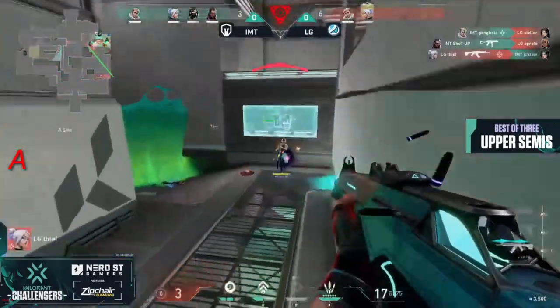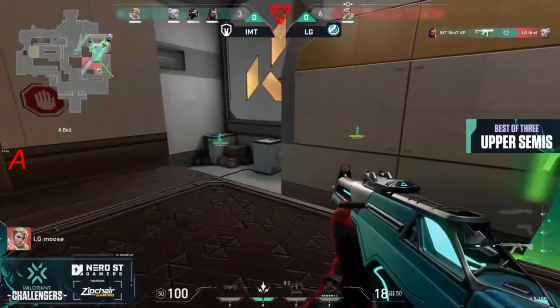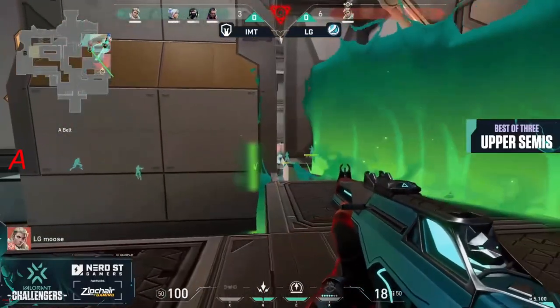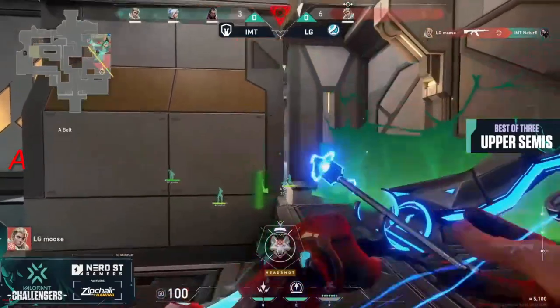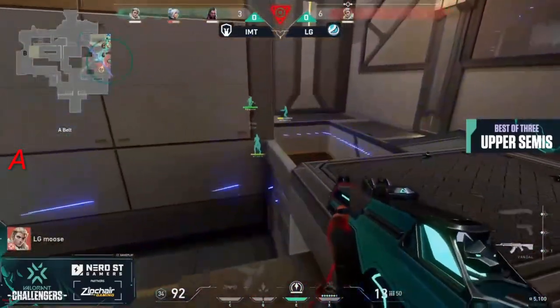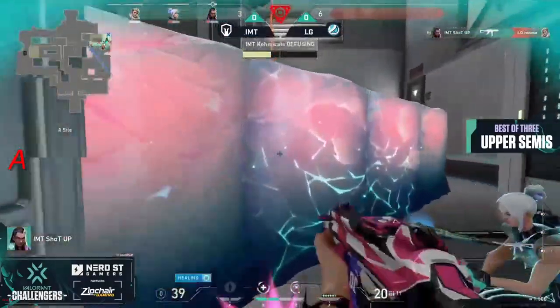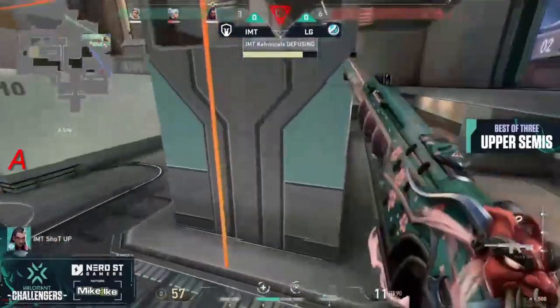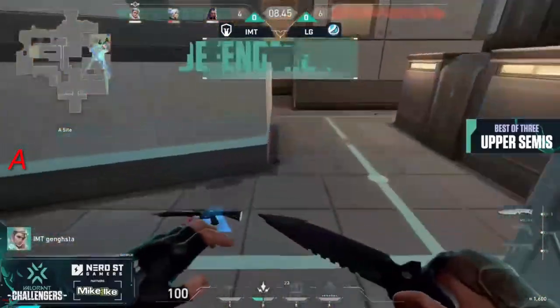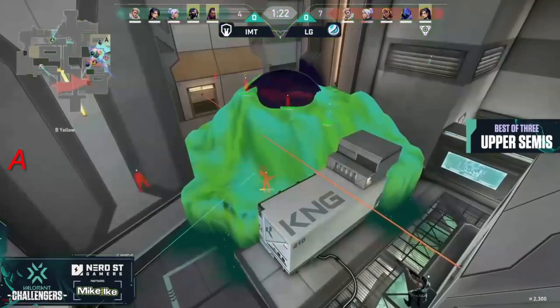That's good enough for the rest of Immortals to run inside the site, leaving Moose on his own. We talked about how good he was on this map and how good he was yesterday. Can he clutch a 4-versus-1? He now makes it a 3-versus-1 — has two Shark Darts, has a Recon, one more kill for a Hunter's Fury — cannot get it versus Shot Up. It's going to be the Diffuse for Immortals to put the fourth on the board, with top box being important spots to cover that rotation.